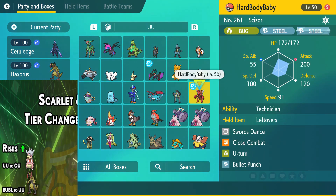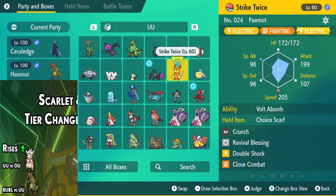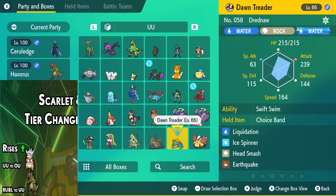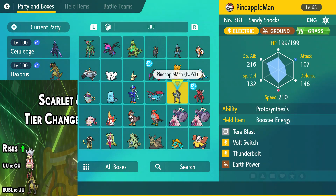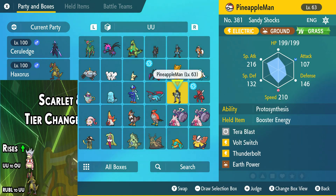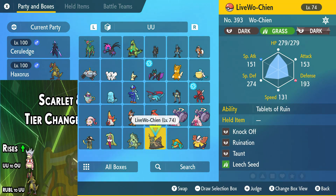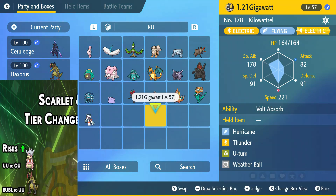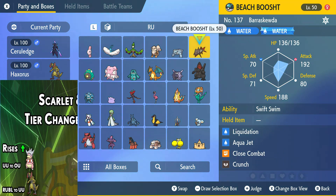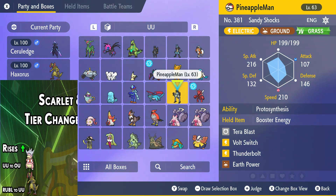So we got Drednaw right here that's ready to go. I've been trying to use it with Grafai over here with the Rain Dance set — didn't really work out too well, but that was all because of a Mimikyu, otherwise it would have swept. So now I can easily use this and just sweep. Drednaw could easily go up to UU if Pelipper sticks around. And then of course Quaquaval, who can also take advantage of the rain. So we're starting to build up a rain team — you can use Pelipper, Drednaw, Barraskewda, Floatzel. Lots of potential for rain in UU at the moment.